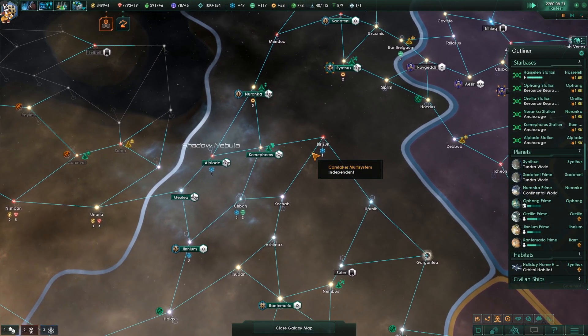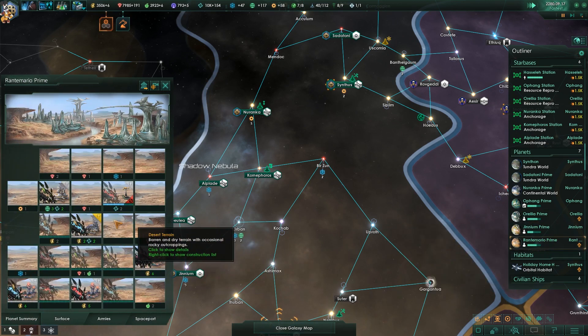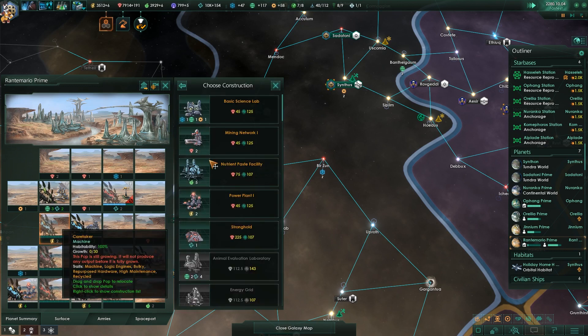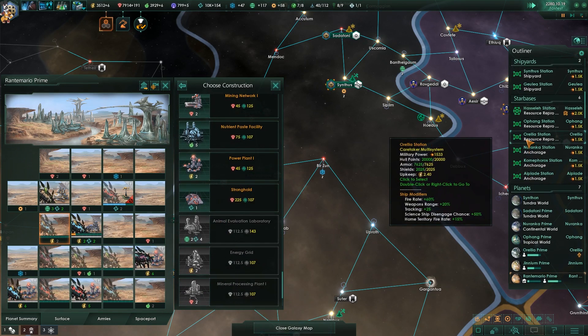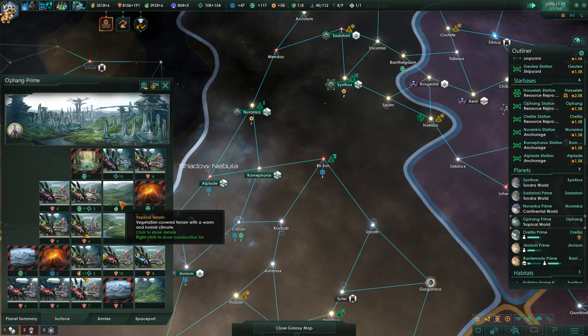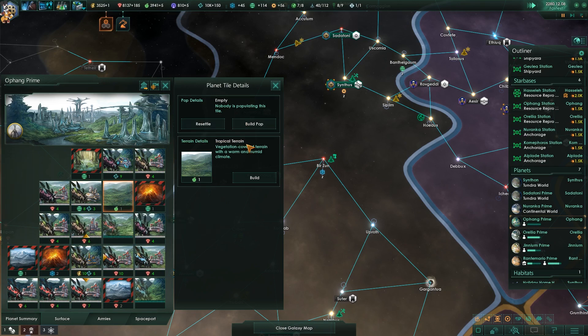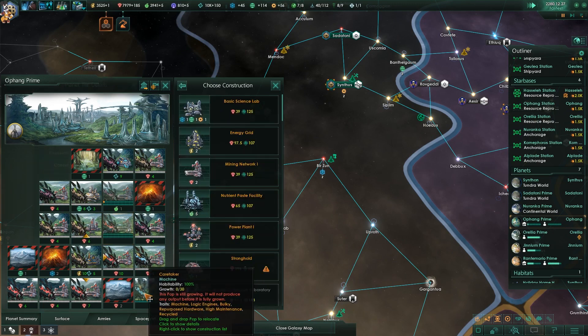We'll speed this up a bit until we get to 10,000 minerals, or something else happens that I realize I need to check. Excellent — with this upgrading, a tile blocker has been cleared. Wunderbar. So that means we can get boom, boom, boom, some more people built. And now we want to build this, this, and this — it's going to increase our costs, but we've got these two resources here that can get sorted.